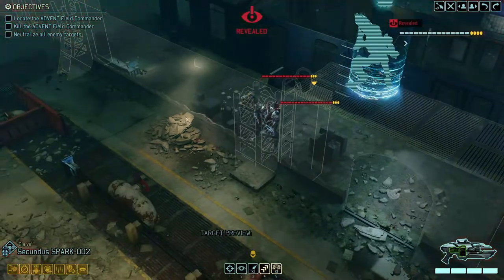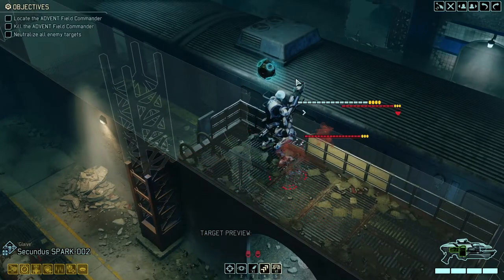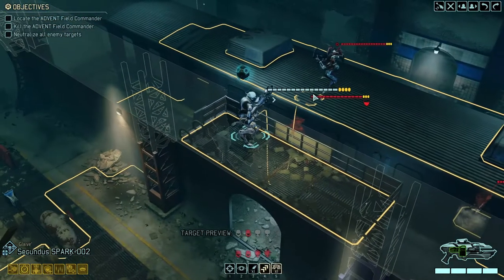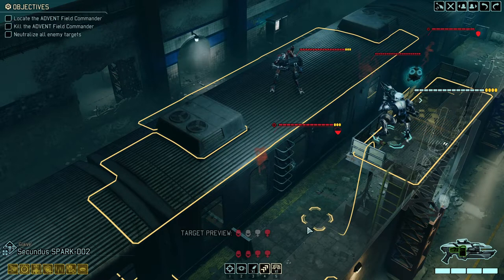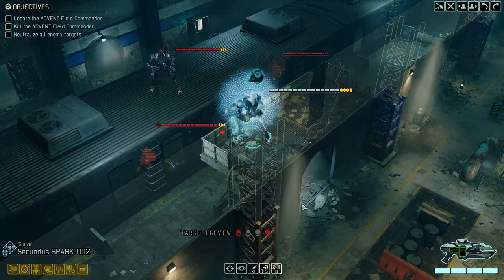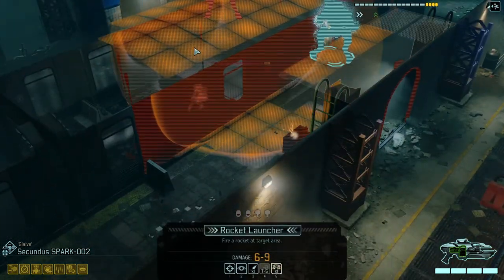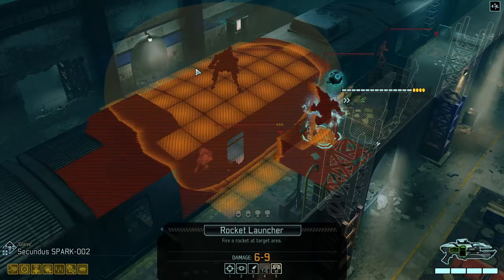Well, now we no longer have an option because we've already triggered the first pack — that can happen, it's not the end of the world. Now we've triggered two packs, which yet again is still not the very end of the world. What we want to do in these cases is use a modest amount of violence to get rid of them, and modest means we only want to take a few of our cooldowns.